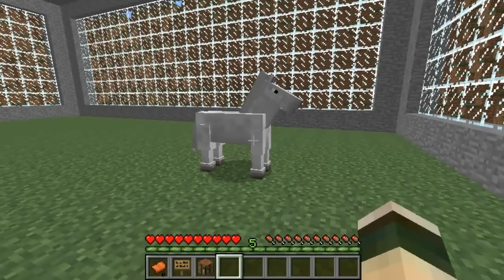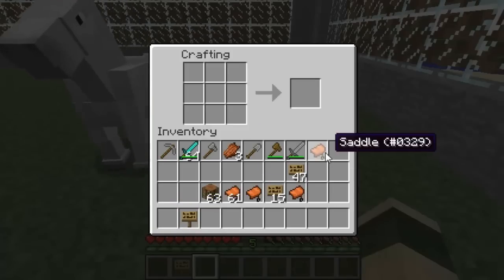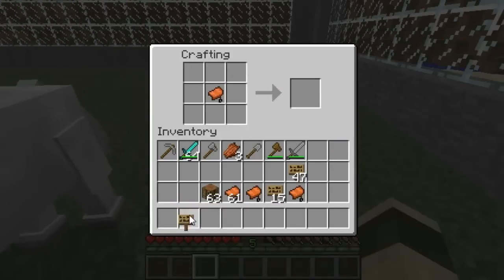All you have to do is craft a special saddle for it. You'll need a crafting table, a saddle, and a sign. All you have to do is put the saddle inside and put the sign next to it.